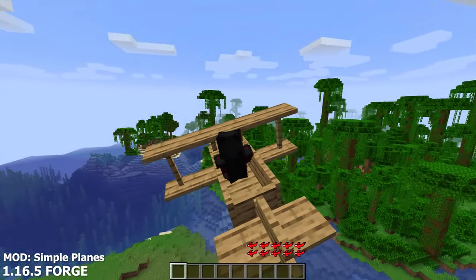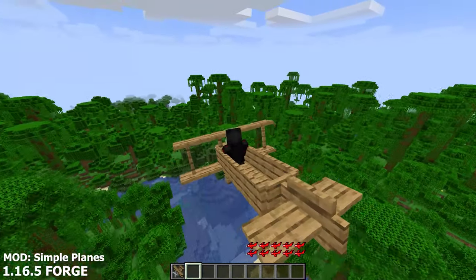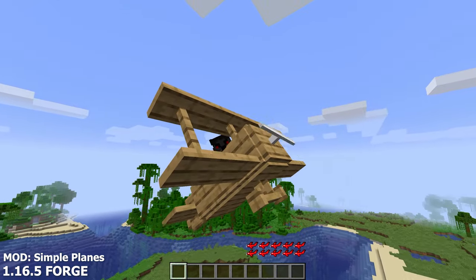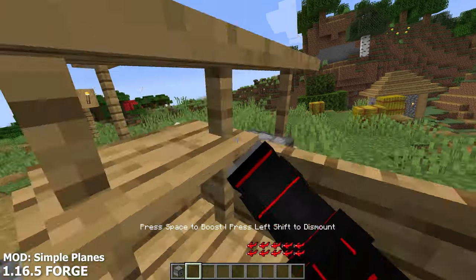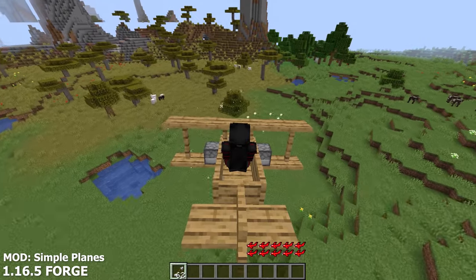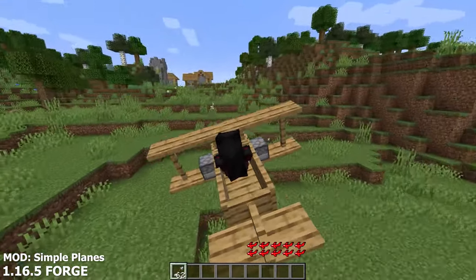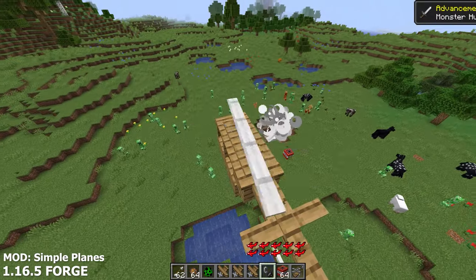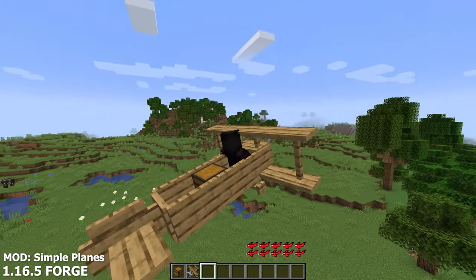Simple Planes adds brand new flyable vehicles in your world, ranging from a helicopter, a regular plane, and a large plane. These brand new simple planes let you traverse the world much faster and are great for when you don't have an Elytra just yet. Not only are these planes able to simply fly around, but you can actually upgrade your planes at the same time. You can also make your planes turn into a fighter jet by placing dispensers on both sides of your wings. That way, you can shoot either arrows or fire charges at your opponents. You can also use TNT to bomb sections of your world with it. There's even compatibility with storage and you can place chests inside of them.